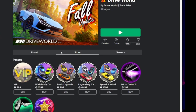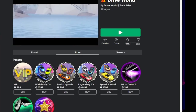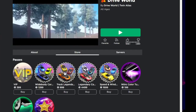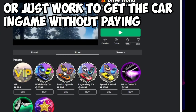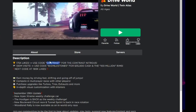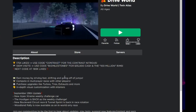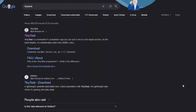Before we get too deep into the video, I just want to mention that in the store you can buy car packs, and the better the car generally means the more money you're going to make while driving. You can also use the codes they provide there, and you can watch my videos that I do on the codes.